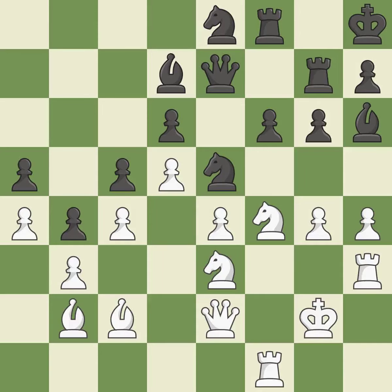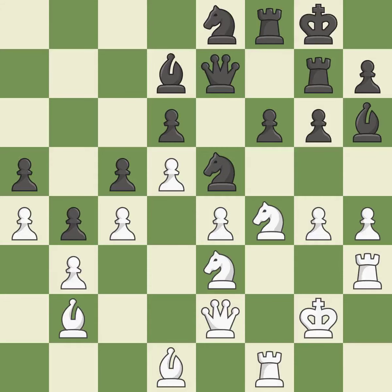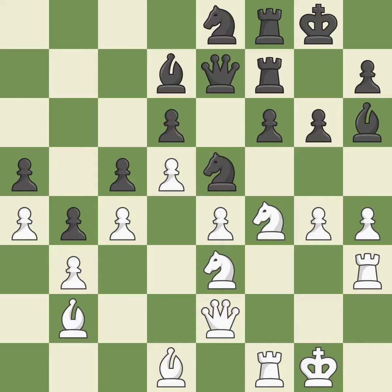There was only one move that was effective, and this wasn't it. That falls flat. This is not the best approach. Although the score was nearly equal, black now holds the upper hand. Initially, black had the upper hand, but now the score is nearly equal.